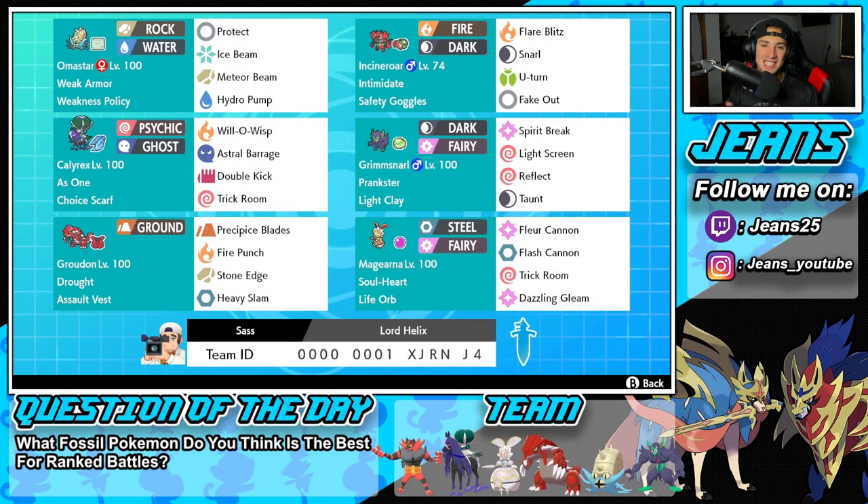What's going on YouTube? Genes here. Hope you guys are having an amazing day today. We are back yet again, bringing you guys some more competitive ranked double battles for Pokemon Sword and Pokemon Shield. In today's video, we are rocking out with one of the best fossil types for ranked battles — Omastar.